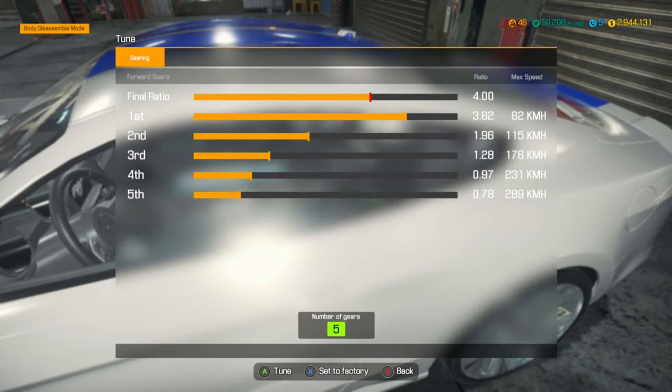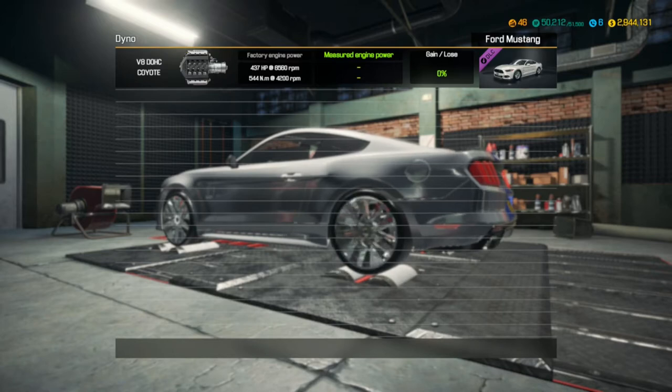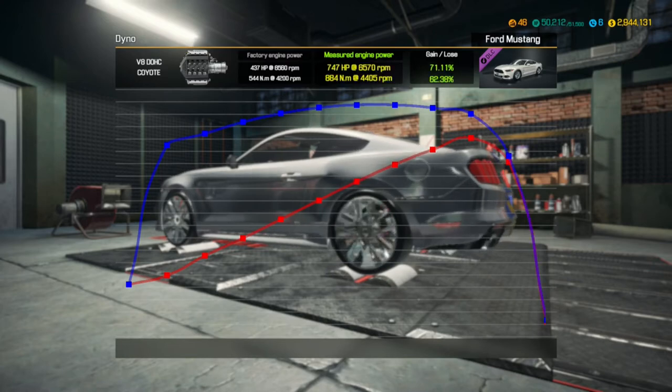Believe me, don't believe me — that is most definitely your call. Okay, let's jump over to the dyno and see what we ended up with. 747 horsepower with 884 Newton meters of torque. I was actually a little disappointed — I was hoping for more.